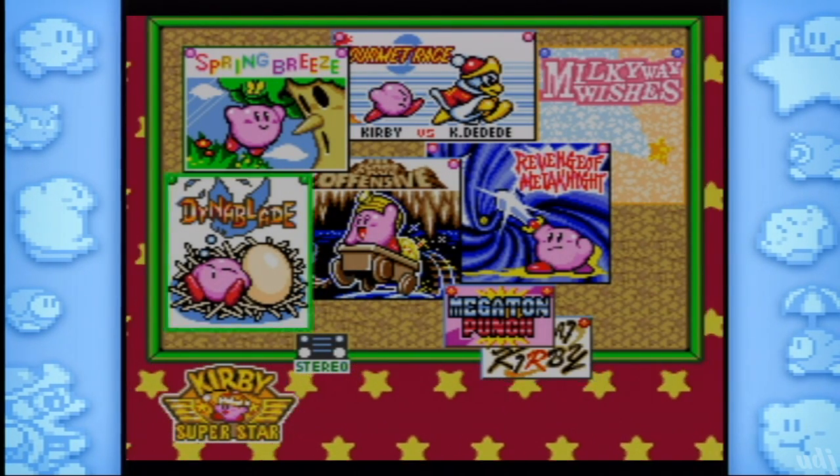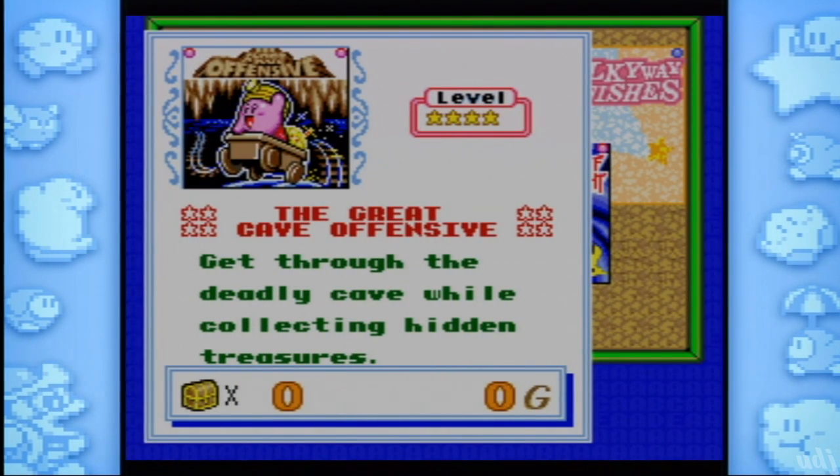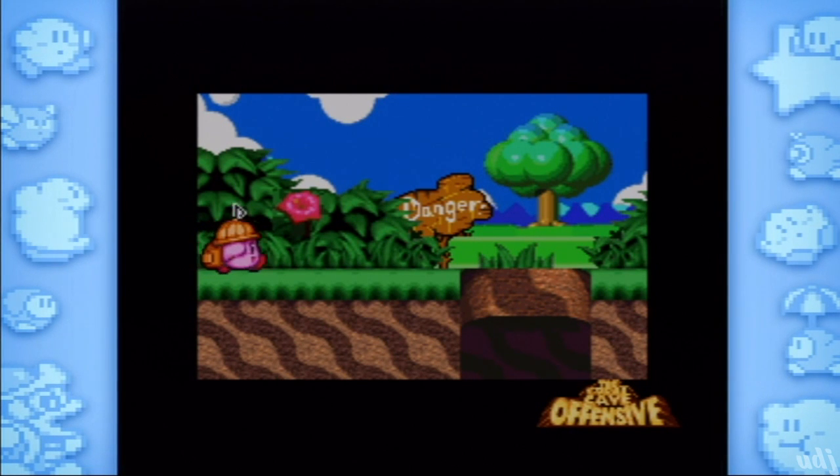Welcome back to Kirby's Dream Collection episode 17. We're going into the Great Cave Offensive, which is probably one of the most challenging games in the entire collection — that is, if you're trying to 100% it. The story is Kirby falls down a hole, and well, that's how we got here.